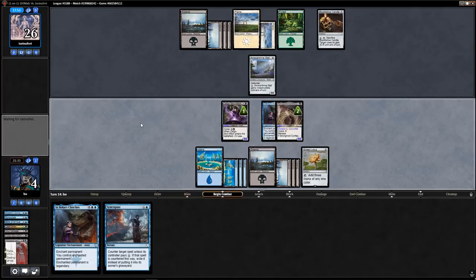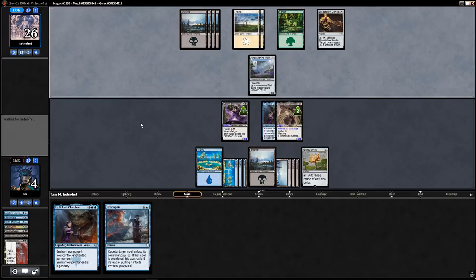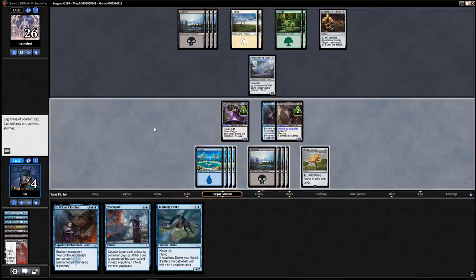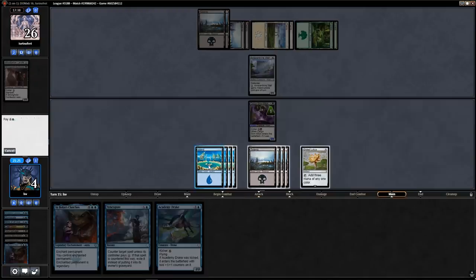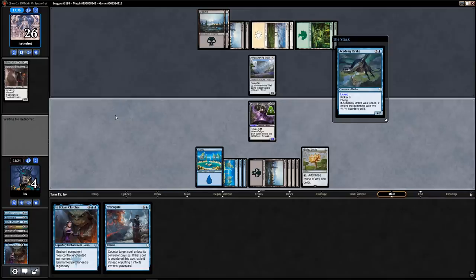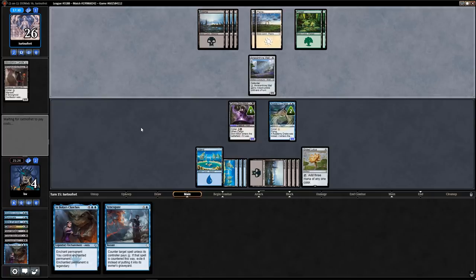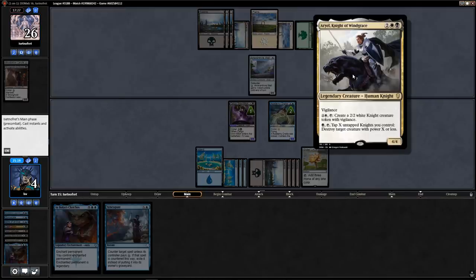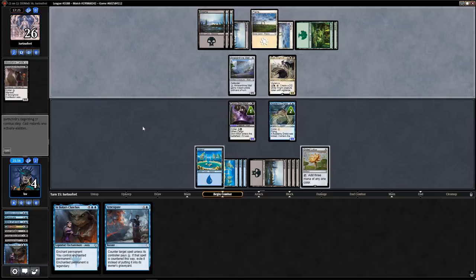Passing with Syncopate for four up — they can resolve a three-drop at most, and I have another control magic. I'm not actually getting damage through because they can Blood Tallow Candle the Confessor, but at least I force them to do so. Academy Drake — yeah, I'll cast that. Then I'll cast this with kicker, can still Syncopate for three. This wall does not have flying. If they play something really good I can just steal it.